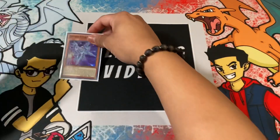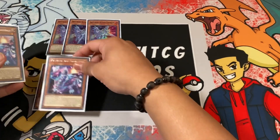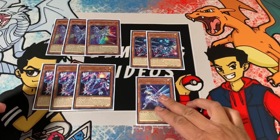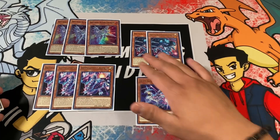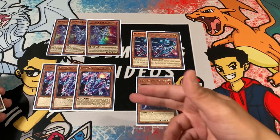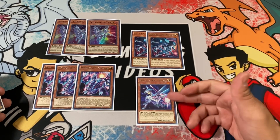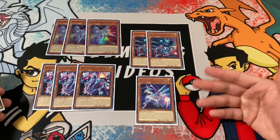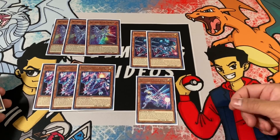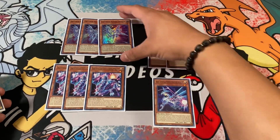Let's get straight into the main deck. First and foremost, the Drytron monsters: we're running triple copies of Drytron Alpha Thuban, three copies of Zeta, two copies of Gamma, and one copy of Delta. Each has unique effects — Alpha Thuban when special summoned lets you search a ritual monster, Zeta searches your ritual spell, Gamma can special summon another Drytron from your graveyard, and Delta gives you an extra draw. To summon these you need to tribute either a Drytron monster or a ritual monster.